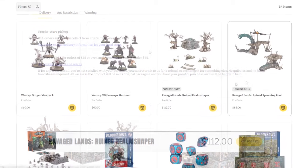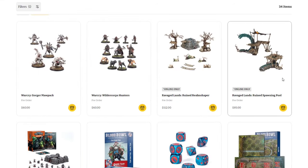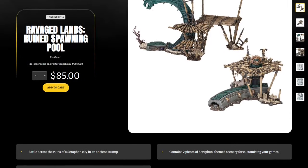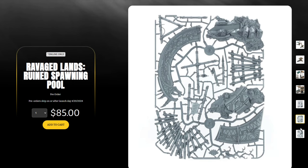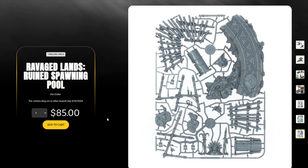Moving on, there's a new terrain set — the Ravaged Lands Ruined Spawning Pool — and again it's the same scenario: just terrain, no extras. This is the third repack we've seen of this terrain. The Scales of Talaxus set was your best option at $112, including all three big terrain pieces, two scatter terrain sets, tokens, game board, and cards. We also saw individual pieces repacked at $60 each — the worst deal. This set is basically three terrain sprues for $85, much better than $60 per sprue but not nearly as good as the full Scales of Talaxus box.